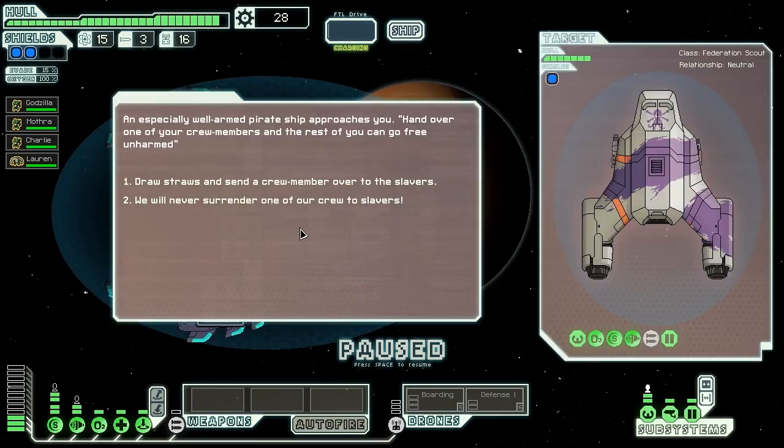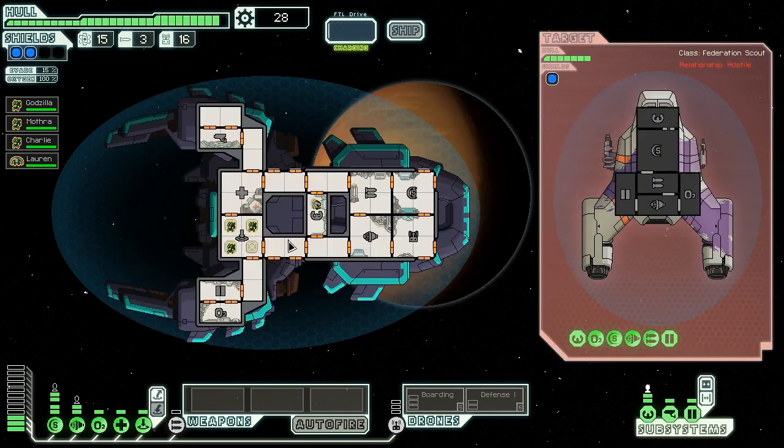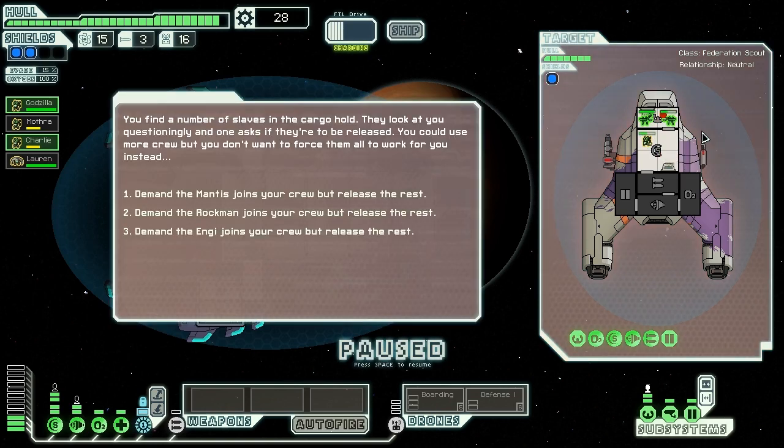But we're not about to surrender our crew - we're here to make them surrender theirs. Let's teleport into their ship and murder them. We've gotten pretty lucky so far - the Mantis have consistently decided to try and fight the room with the other two Mantises in it, saves us having to move people around. We find a number of slaves in their cargo hold. They look at us questioningly, and one asks if they're to be released. We could use more crew, but we don't want to force them all to work for us. We could get a fourth Mantis - that would make us even nastier. Or a Rockman or an Engie. Engies might be better to help repair damage, but we do have one already. Let's get a fourth Mantis just to be evil.